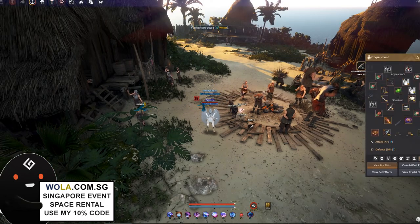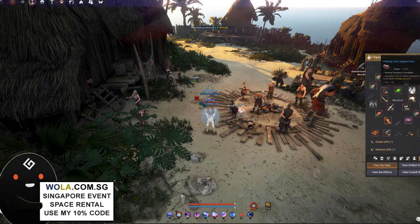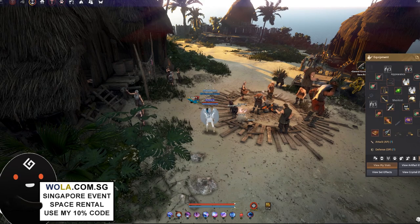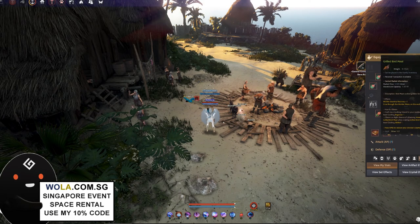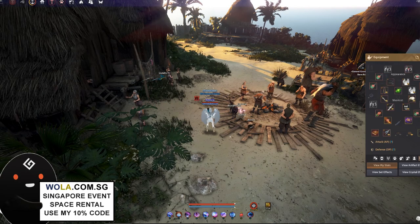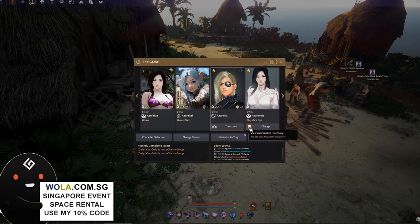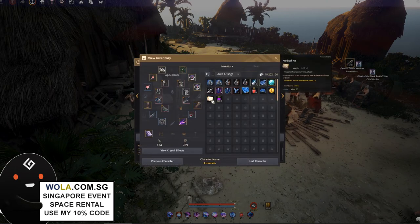For most guilds, I also recommend bringing a medical kit. A medical kit is a good item to have — if you have one, you can resurrect a member that has gone down. So be sure to buy this medical kit. If you want to learn how to use it, I can make a quick guide on that for you guys as well.